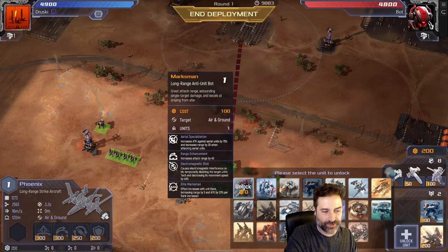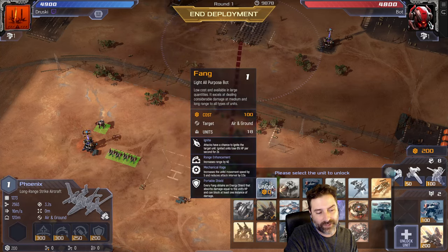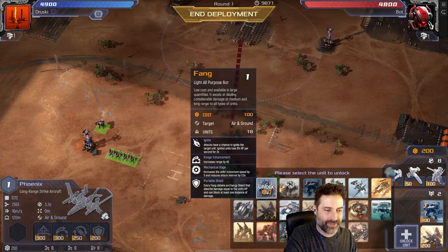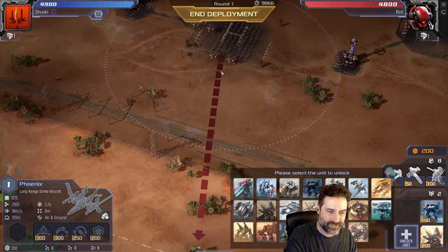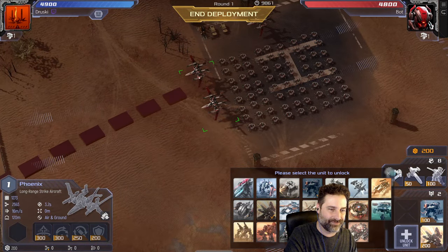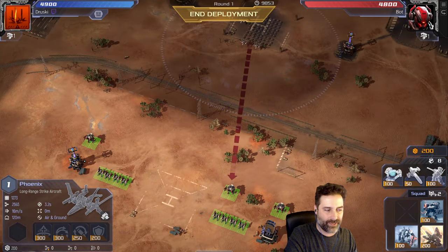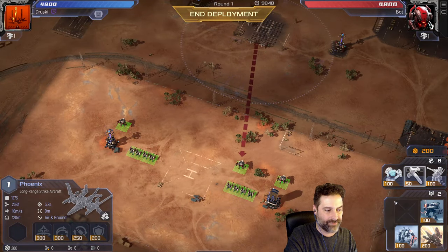Among the free units, I can do a sniper — self-explanatory — or a fang. The fang is a large-quantity chaff unit: there are 18 of them in the group, they do small damage individually, but there are a lot of them. The phoenix is like an air-sniper unit — fire-slow — so it'll take a while to kill all the fangs. Let's unlock the fangs. That's our one unlock, and now we have two deploys this turn.